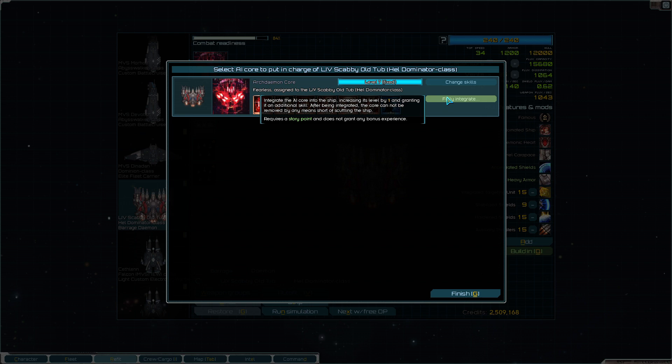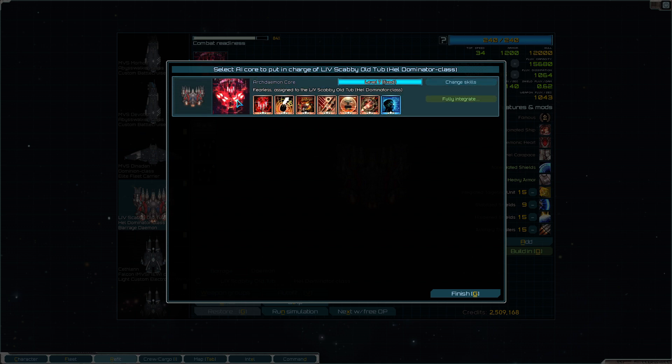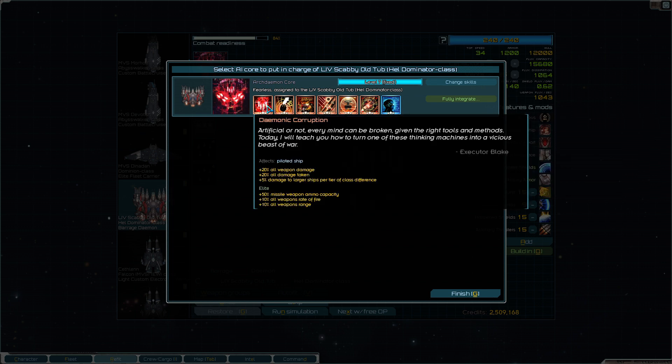Fully integrate this bad boy. I don't know why I never did this. It increases level by one after being injured, and the core cannot be removed by any means during scuttling the ship — I will never scuttle the ship. It's going to get 20% damage and also damage taken, and 5% damage to larger ships with class difference.